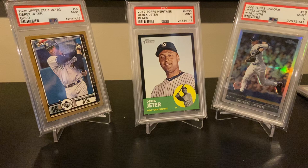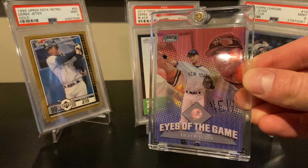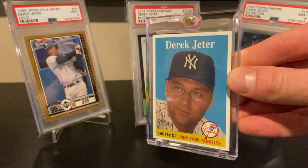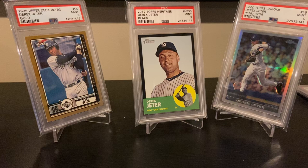Here's another — I believe this is 2000 Eyes of the Game, Stadium Club Chrome Refractor. Great card — acetate. I've had this for many years, probably almost 10 years. I'm glad I picked up a lot of these Jeter cards back when they were a lot more affordable. There's an '07 Topps Heritage short print — just a nice, clean, classic design, nothing too fancy.